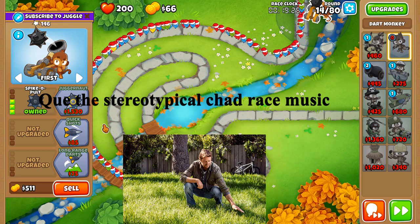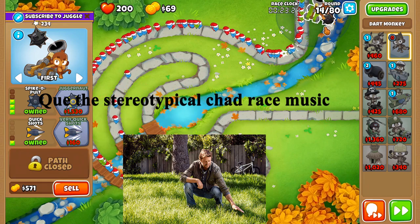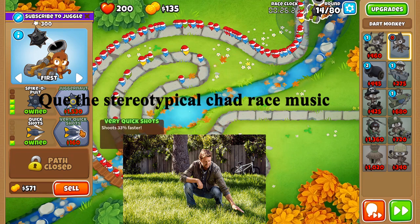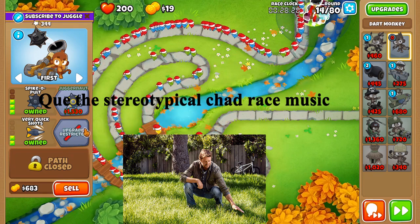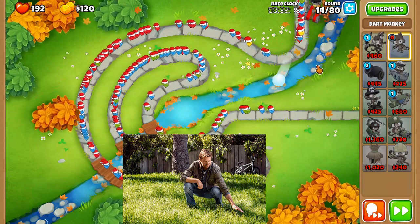Once we have spike-o-pult, send to round 14. And then once we have that, we can get quick shots and then even quicker shots. Then we're just going to keep building our cheddar until 40 seconds.